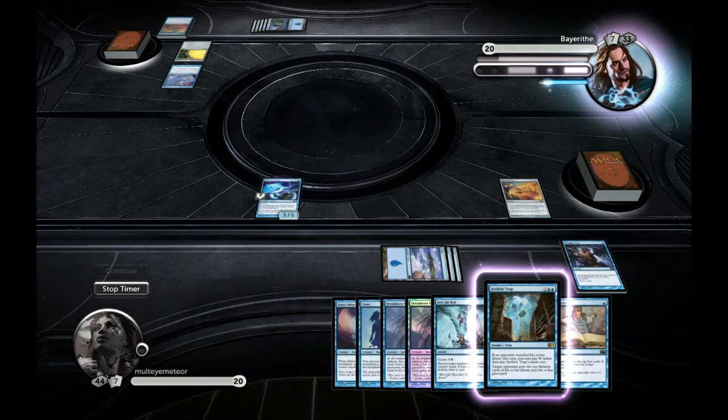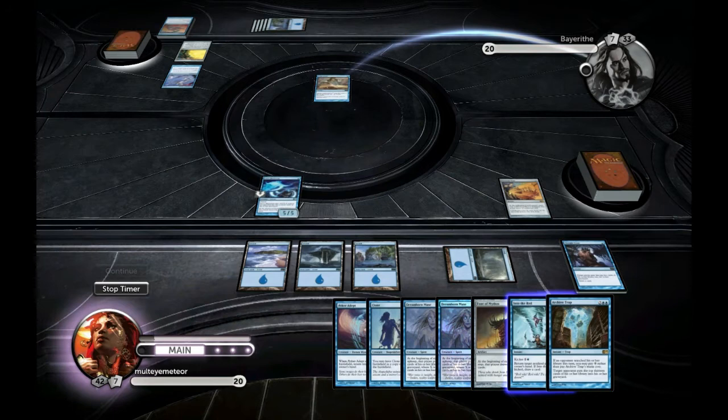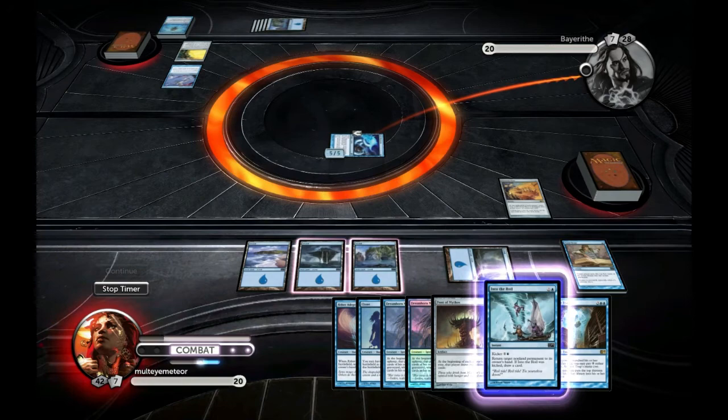Five lands will let you use the Panoptic Mirror and so on. I have Into the Roil, and my plan is to start attacking and then save the Into the Roil until he puts something deviously beautiful under that Panoptic Mirror — something like Time Warp.